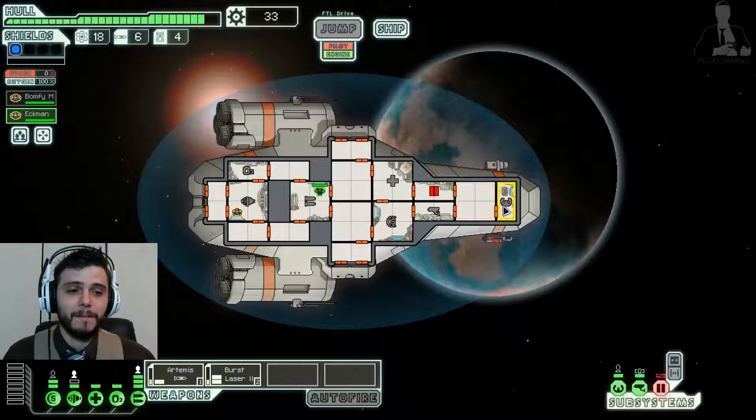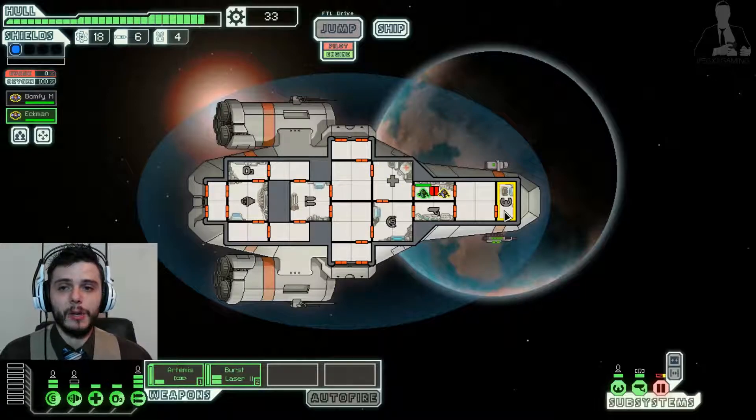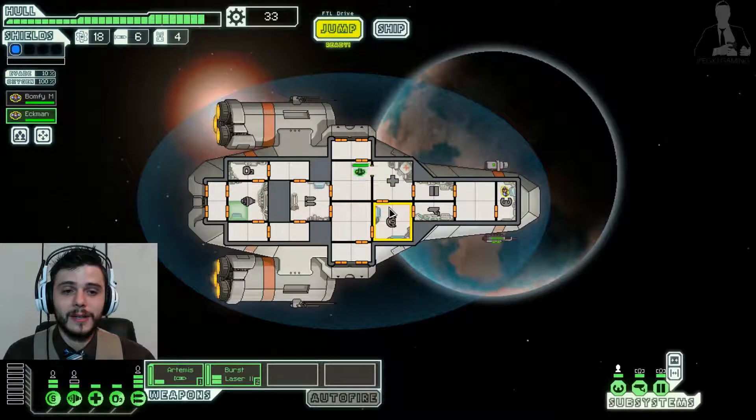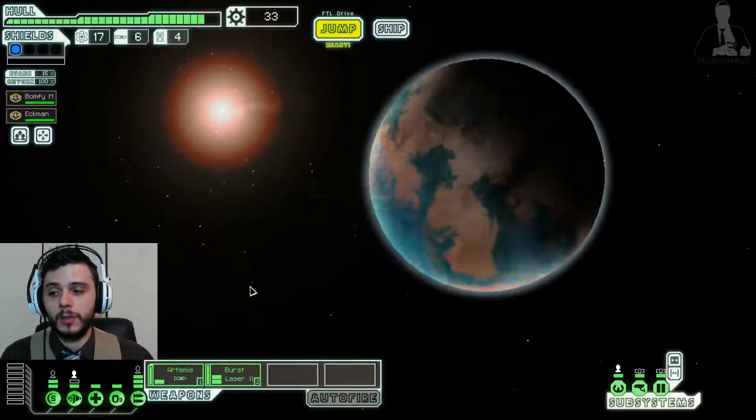I do need a pilot, so I move my crew around the ship by basically sending them there. I also need to repair. With no one piloting, I can't jump anywhere — there's a lot of cool management that needs to happen in this game. We've got a pilot, someone in the engine room, and I'm going to save their positions right now so I can disperse them to saved positions if I need to. That's really important later on.